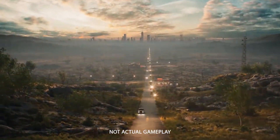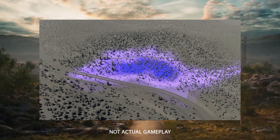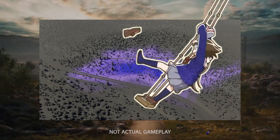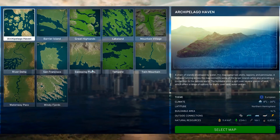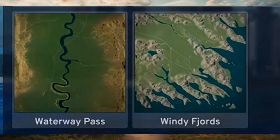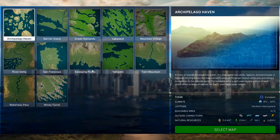Everyone was buzzing with the look of that biome, and when we confirmed groundwater and water imports we were all excited. But if you look at the menu, you will see that every single map has a coast or river connection. Waterway Pass is the least moist of the maps and it still has a giant river flowing through it. So what gives?